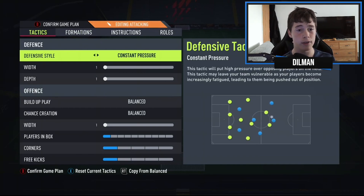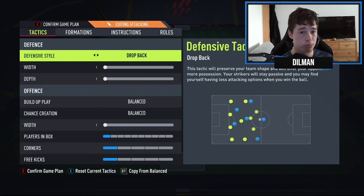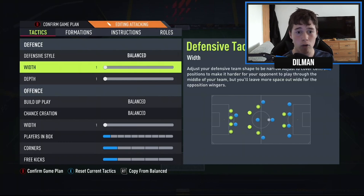Our defensive style is going to be left on balanced. It is too early on in the game to use constant pressure or pressure on heavy touch, because by the 80th to 90th minute your players are going to be absolutely dead — they won't have any energy left and you're going to be outrun.